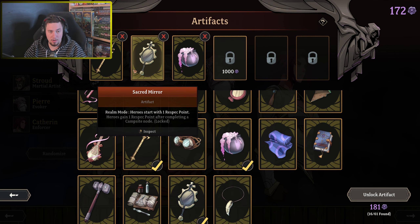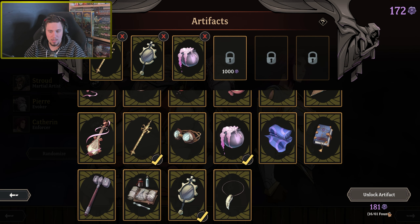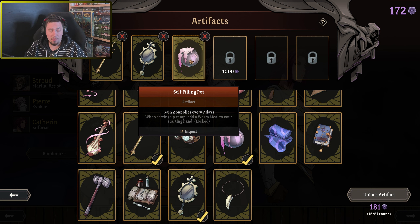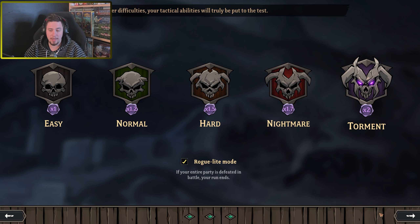I picked three artifacts — we don't have many because we're on the beta branch and the new hero hasn't reached all the normal build milestones, so resources are limited. We have: bosses have 10% less HP which is super good, heroes start with a respec point so we can potentially add another great spell to our deck, and gain two supplies every seven days which should be awesome. We are going for torment again and hopefully we'll reach a little further than before.